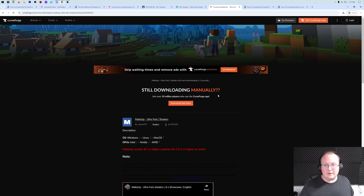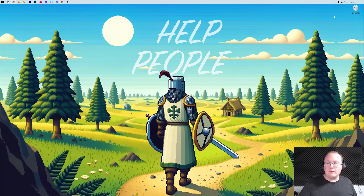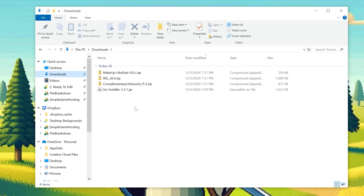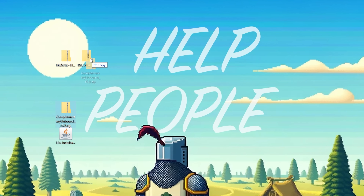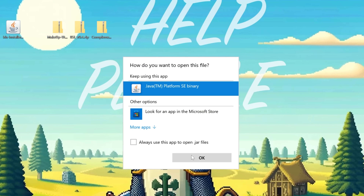With all our shader packs downloaded, it's time to get everything installed. Minimize your browser and move all the files to your desktop — you'll find them in your Downloads folder. Organize them: three shader packs, and then the Iris Installer, which is the mod that lets shader packs communicate with Minecraft. To install Iris, right-click on it, click Open With, click Java, and click OK.